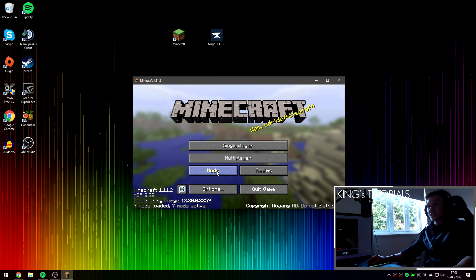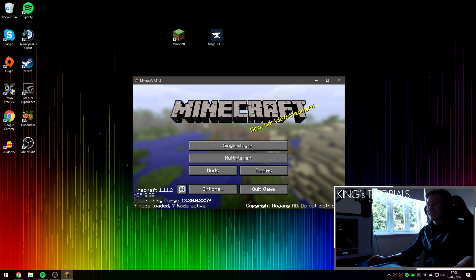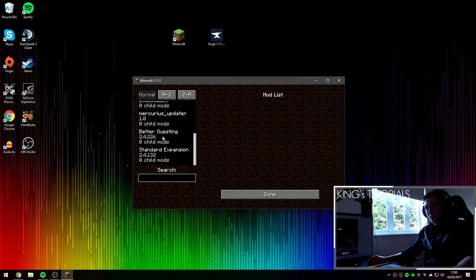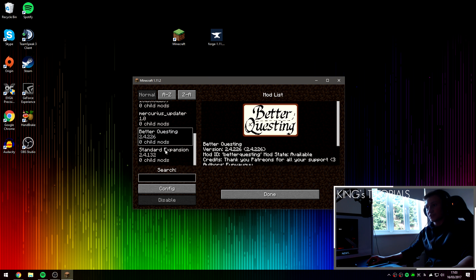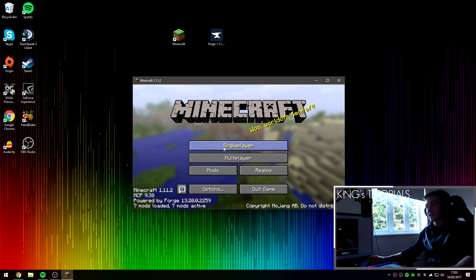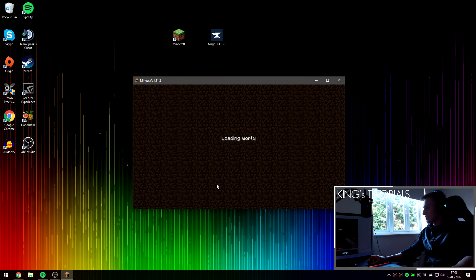Minecraft Forge has been successfully loaded. As you can see, we now have seven mods loaded instead of five. The Better Questing and Standard Expansion mod has been installed successfully. Zero child mods is completely normal — don't worry about that. We can now go into single player, create a brand new world, and I can show you that the mod does indeed work just fine.